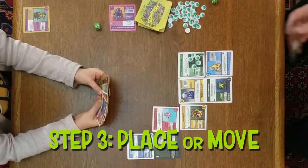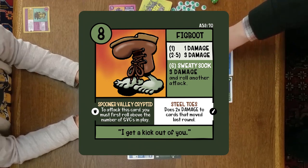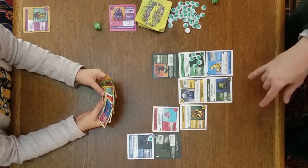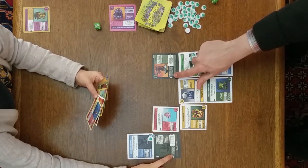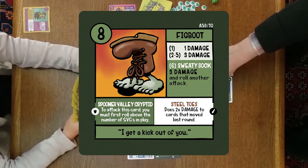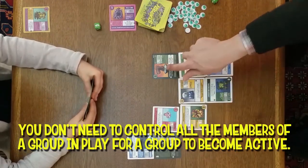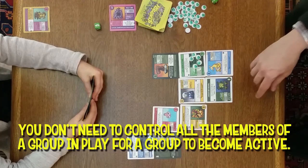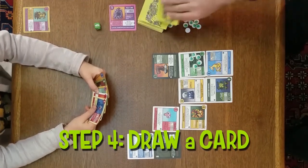I will place a card — I'm going to choose to place Fig Boot. Fig Boot is the second member I have in play from the Spooner Valley Cryptids. Now that two of them are in play, that group is activated. Active groups have a second special ability called their group ability. The Spooner Valley Cryptids all have the same group ability: to attack this card, you must first roll above the number of Spooner Valley Cryptids in play. So you can't attack either of these cards until you've rolled above a two, because there are two of them in play. Now I will draw a card, and that finishes my turn.